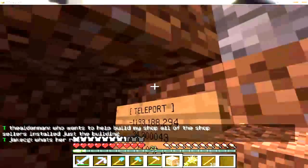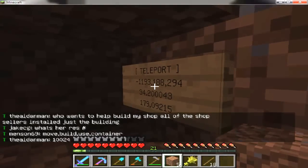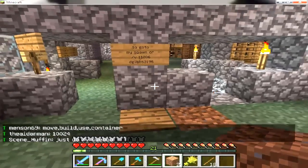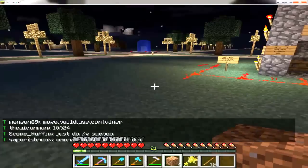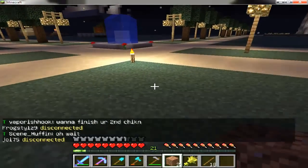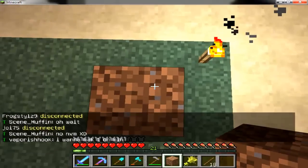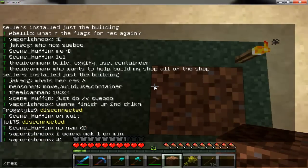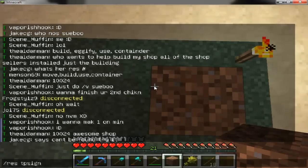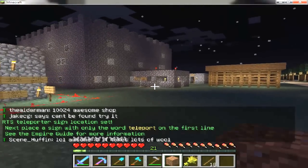As you can see, it has the coordinates on it with the word 'teleport' on top, with the coordinates of where I want to go. The way you do this is: let's say I wanted someone to be able to go to the corner of my property and spawn on this block right here — nowhere else. I can simply do 'res tp sign.'